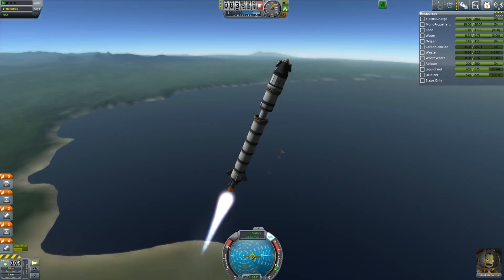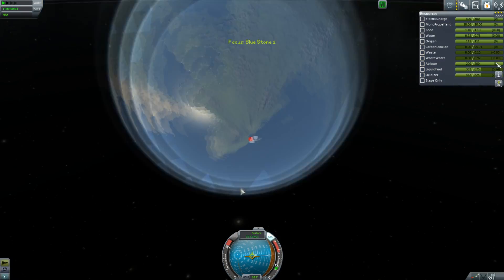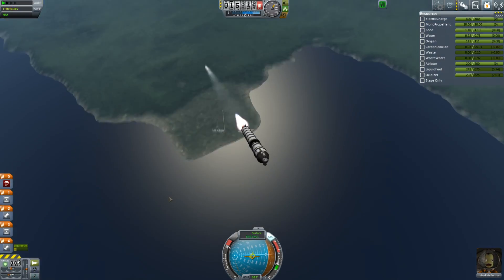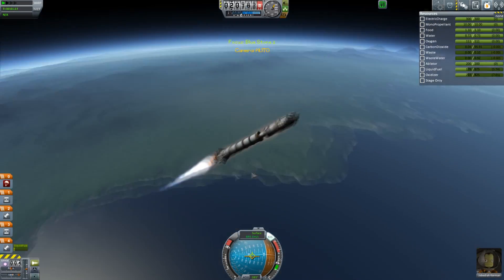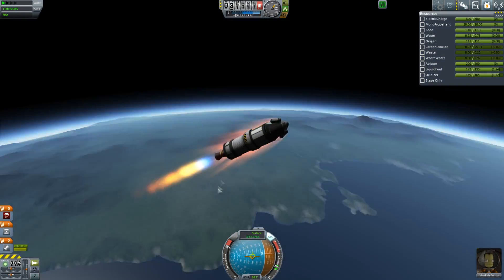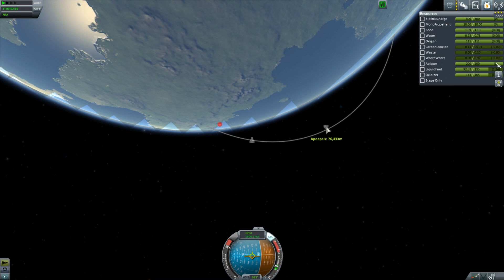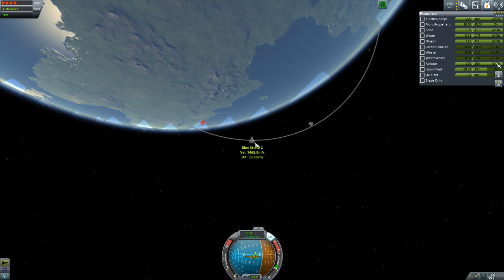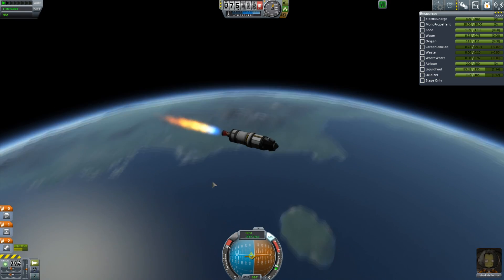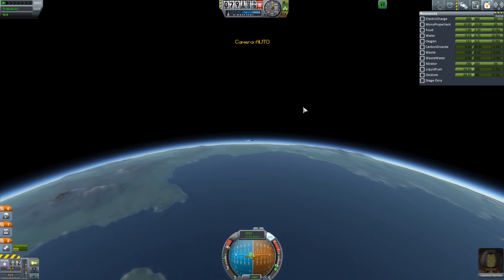So there we go - it's pretty good. We did our kind of Mercury 1 sort of thing last time, so now it's time for Mercury 2. I still called the rocket Bluestone - all of this is just called Bluestone. This upper stage is using a smaller engine from the stock extension mod, which is quite useful because I don't actually have a small upper stage engine yet.